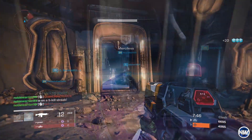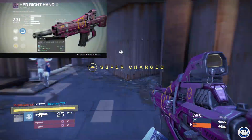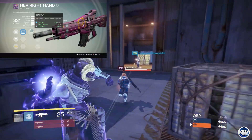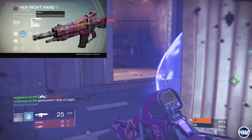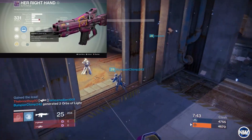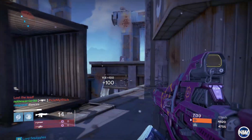For the second auto rifle that I suggest you guys picking up is Her Right Hand. Now this can only be obtained from the Prison of Elders, but it is definitely worth playing for. This weapon has the exact same rate of fire and impact as the Pest Control Matrix, which makes it a very good weapon all around. However, this weapon feels a lot better in my hand when I am holding the controller and firing the trigger.